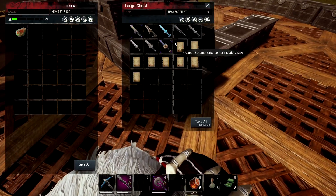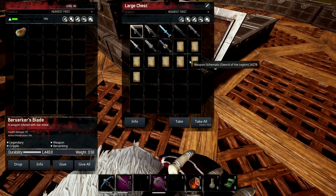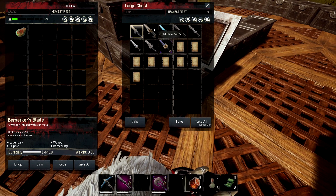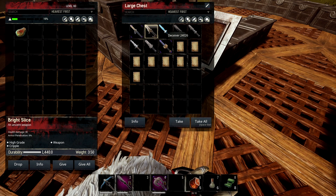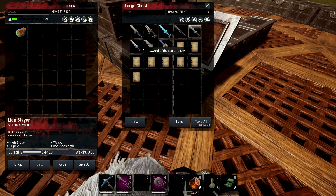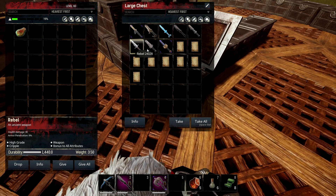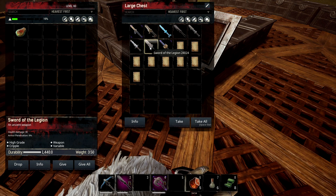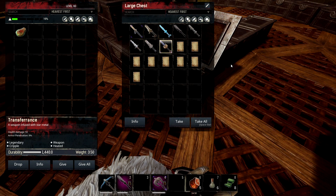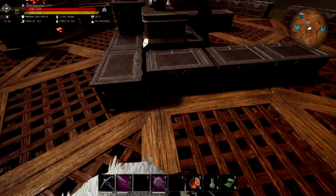Now let's look at swords — slightly fewer than the daggers. Berserker Blade has berserking, which makes sense. Bright Slice and Deceiver are just damage ones. Hearth Blade gives warming so it warms you up in battle. Lion Slayer gives bonus strength — probably one to look out for. The Rebel gives bonus to all attributes. Sword of the Legion is variable. And Transferant is heated.